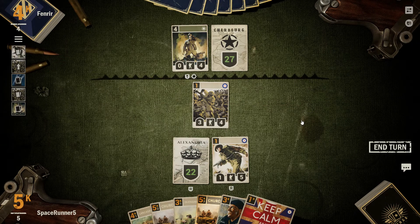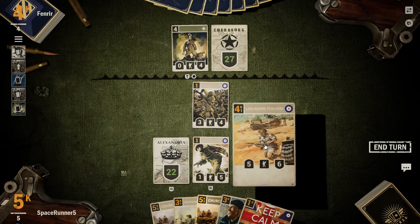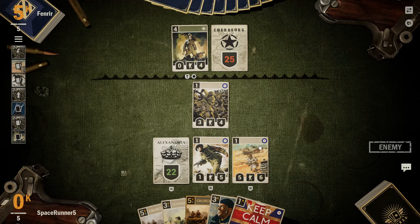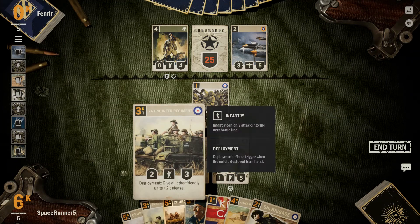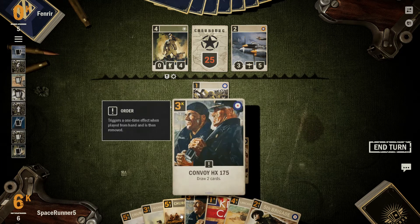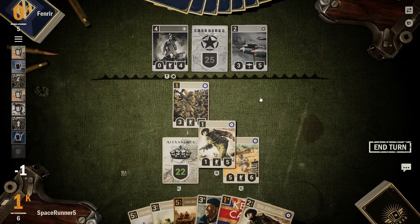Keep calm and drink your tea. Go ahead and do 2 damage to the HQ. This is one of our win conditions — we stack them up much like the Churchill, though they have a much higher base damage. Alright, must retreat, sure. I was like, where'd they go? They were lost.